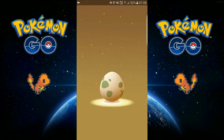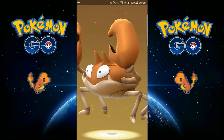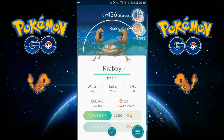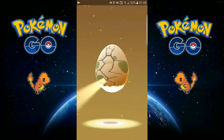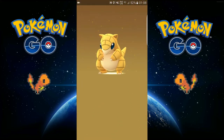And this is a 5k egg. Crabby - don't need that one, I really don't need that one. Sandshrew - that's good, that's really good, I need that one.